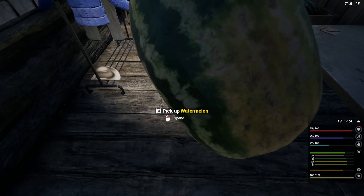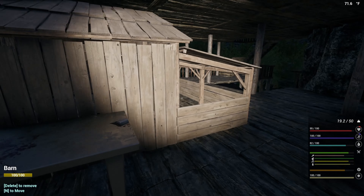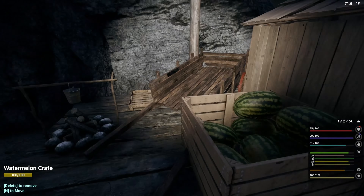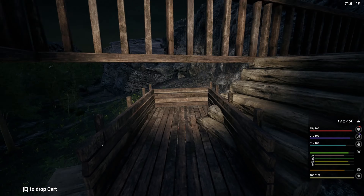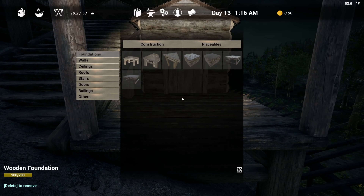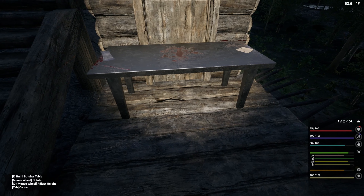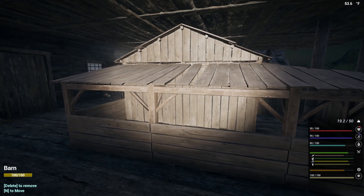I'll grab one of these melons first. Now that we've got a little bit of a footprint and some stabilization going on, I want to work on expanding out our base here. This barn is ultimately going to go upstairs, and I'm going to put a butcher table right here. That way I don't have to worry about bringing the animals that I want to butcher all the way upstairs. It's just iron ingots, really not that bad. And that way this barn can go upstairs.